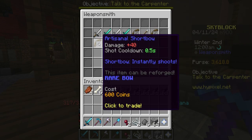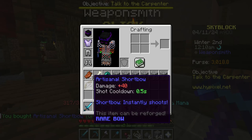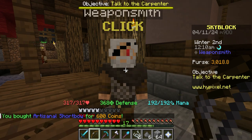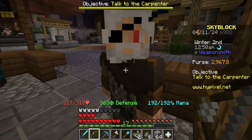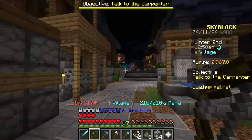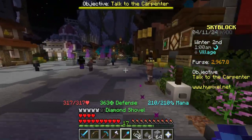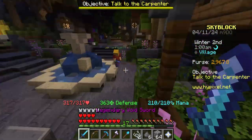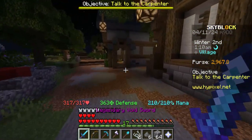Weapon Smith - yeah, here we go. Short bow, instantly shoots for rare, 600 coins - I'll take it. Efficiency V ones, but why is it in ones? I really cannot tell you. I can eventually just craft some of those anyway.